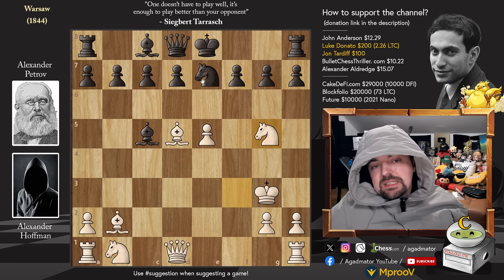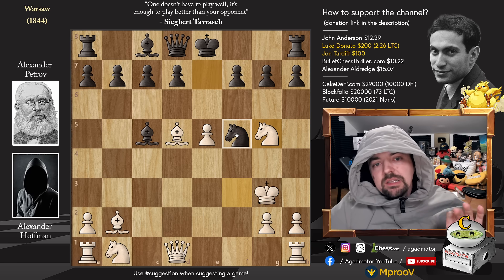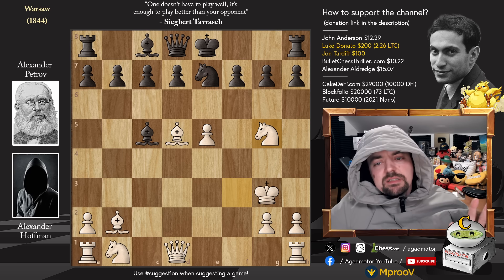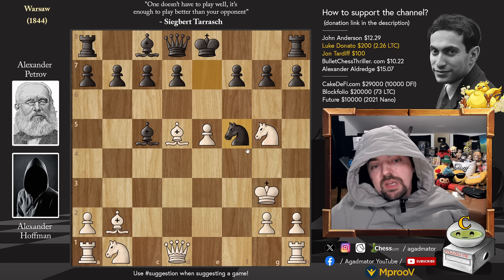The way you play this is by playing knight captures on d5 - the move that Alexander Petrov played here. Or you could go for knight to f5 with check, which is also very nice. This game is full of fine lines. These are basically the beginnings of chess and someone had to play these moves in order for us to avoid them in the future.